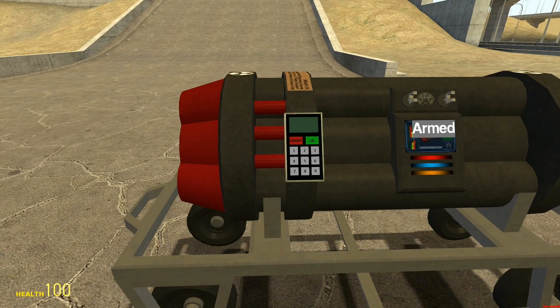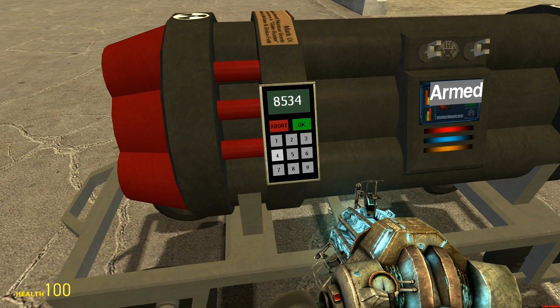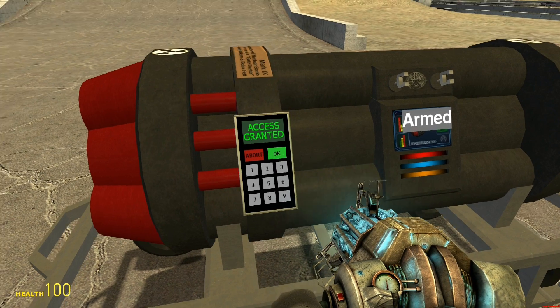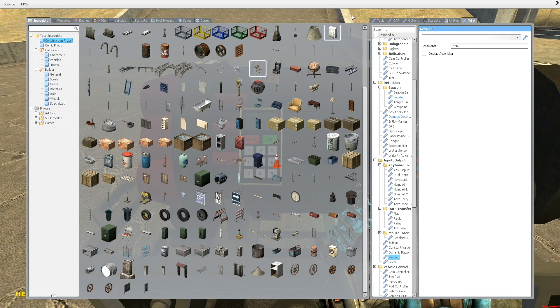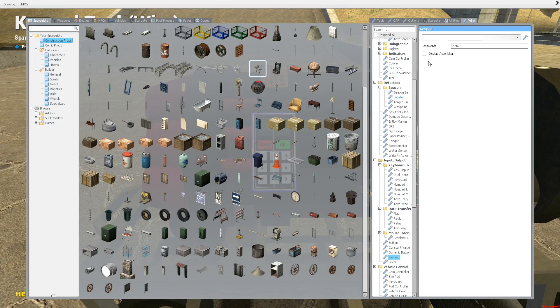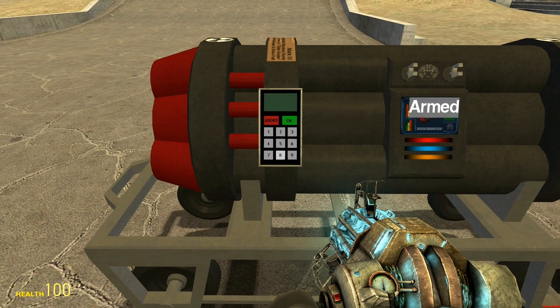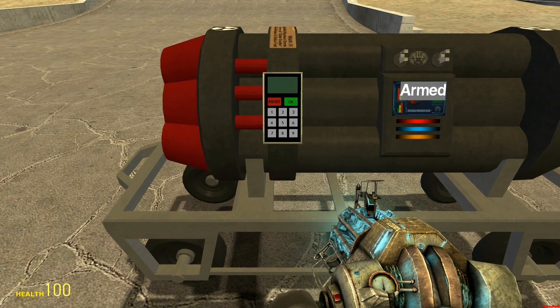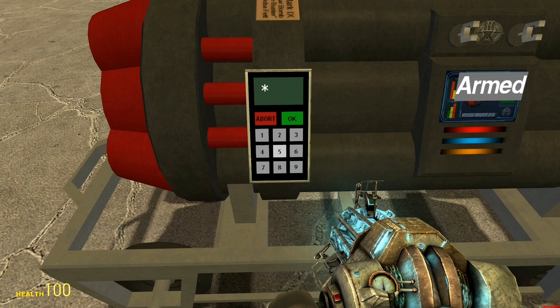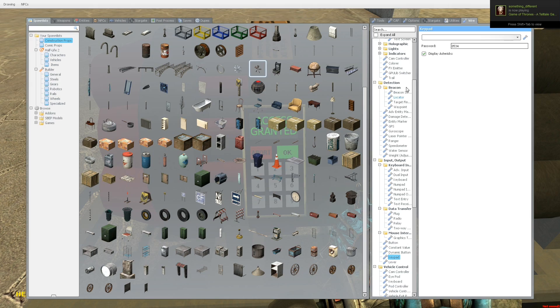These are really easy to use. You just put it down, and then we do 8534, and then it says access granted. In our case, it's just going to blow something up — it's not actually access granted. I didn't wire it up so it's not going to blow up, because I want to show you one more thing, which is 'display asterisks.' Now instead of showing the numbers, it shows asterisks.